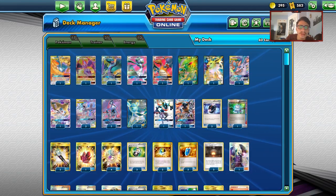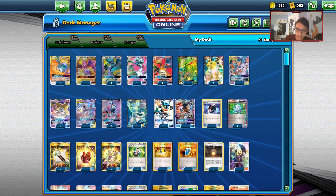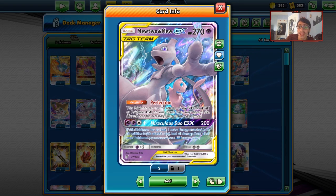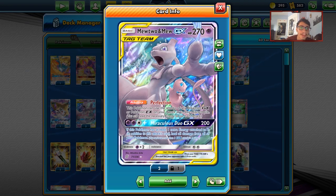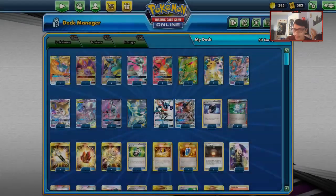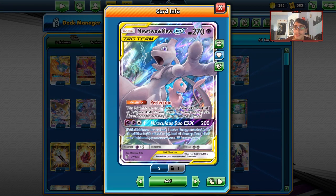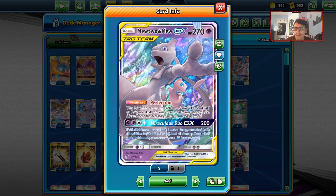Hey guys, we're back to a brand new PTCGO video. Today we're going to be going back into the expanded format and looking at an expanded Mewtwo and Mew Tag Team GX deck, which in my opinion has a lot of potential within the expanded format, mainly because Mewtwo has a bigger variety of things to choose from in expanded. Mewtwo Mew in expanded is really good as long as your opponent doesn't have any way to shut you down, though Mewtwo does have a lot of counters right now, which is kind of its main issue.